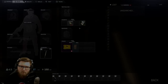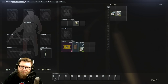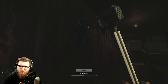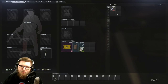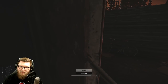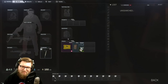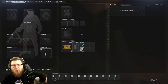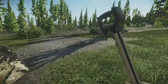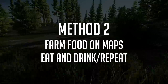Method number one: eat and drink everything whenever you play and never specifically focus on leveling the soft skill. This is what I recommend for most people when they start the game — just eat and drink all the food you find while playing with friends or completing tasks. I leveled my Metabolism to level 20 in the first week of the wipe just by eating things I found occasionally. If you make an active effort to simply eat everything you find, you will eventually get to 51 Metabolism after many hours of gameplay.